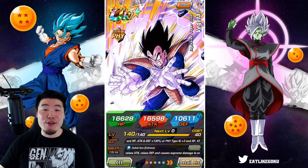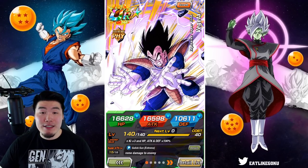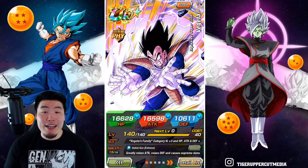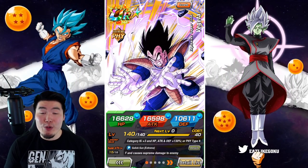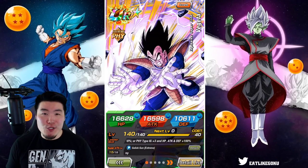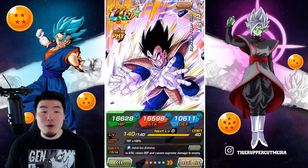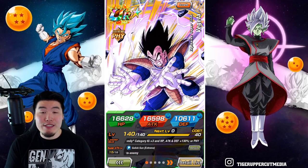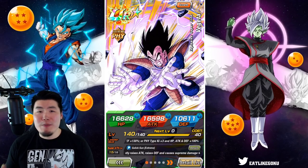What's up guys? Welcome back to another Dokkan Battle video. Today we are going to be showcasing the newly Extreme Z Awakened Fizz Vegeta at Rainbow Status. We're also going to be doing a showcase for the tech Kaokin Goku from the same Extreme Z battle. When I asked people on stream which one they wanted to see first, more people said Vegeta over Goku. So we're going to start with the Vegeta first, and you'll see a Goku showcase probably sometime tomorrow.